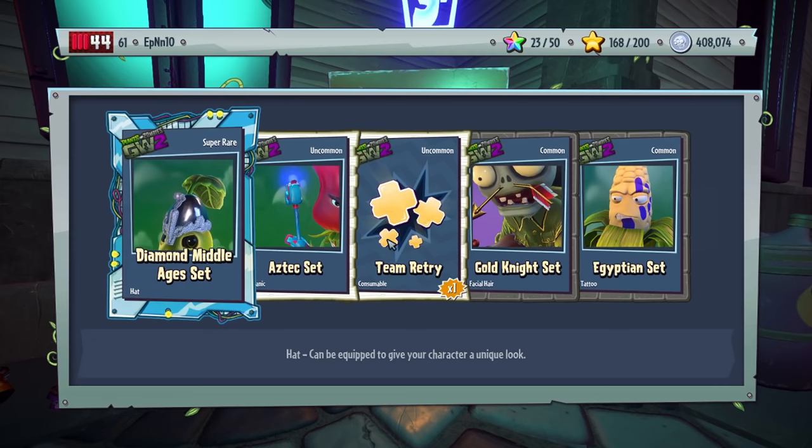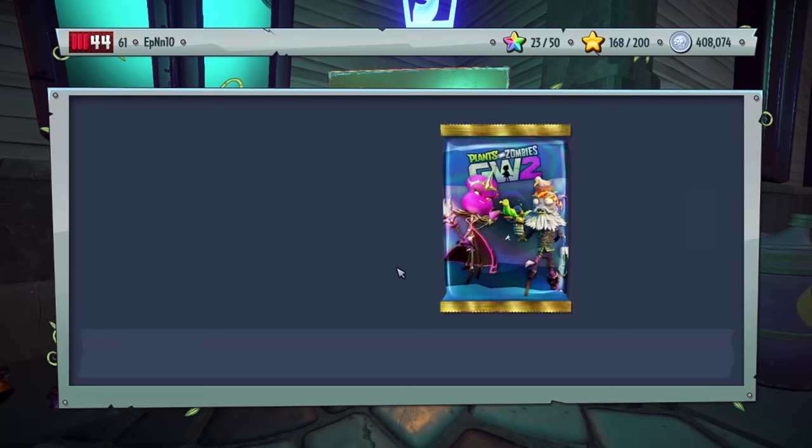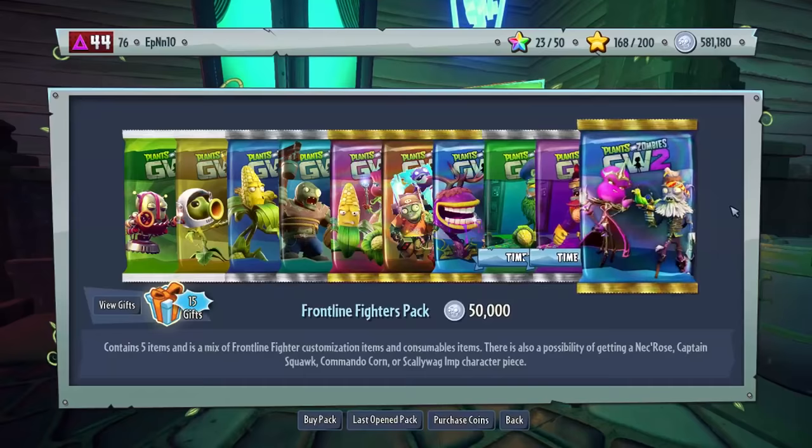We got an Aztec set — and we got two new sets, so I guess that warrants another pack. The snowman challenges are done? Really? Oh my god. To gold, silver, crap, garbage, whatever. Let's buy this pack.